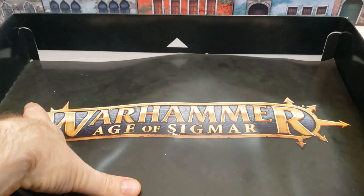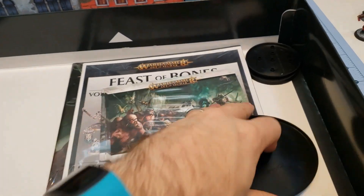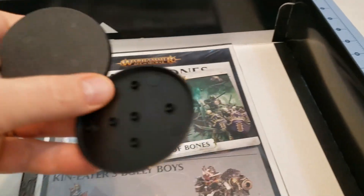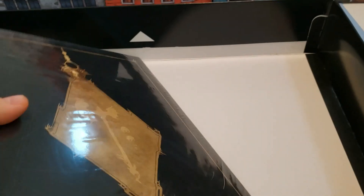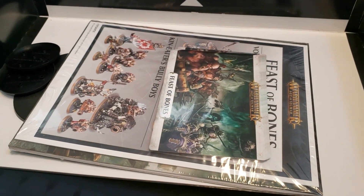Underneath all of that you have a nice little divider. And okay, this is for your Iron Blaster — Morghasts — and then a big thick pile of reedy material. Let's take a closer look at those.